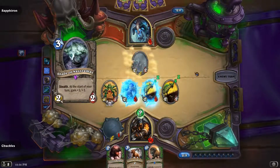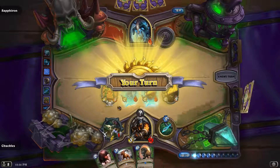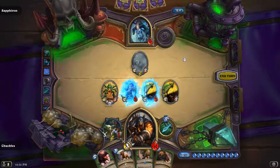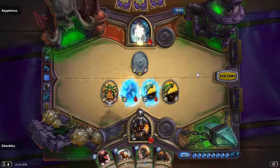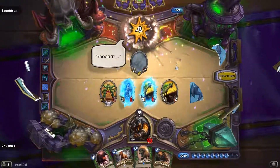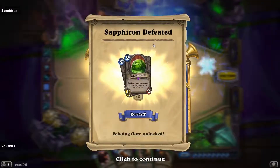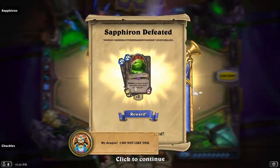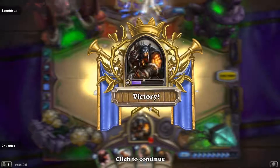Shade of Naxxramas — that's not gonna be enough to save your hide. So it looks like this is the end for Saffron. We're gonna go three with our Eagle Horn Bow and simply kill him with Steady Shot. That was Saffron in episode 14 of our adventures in Naxxramas. Saffron defeated — Echoing Ooze reward. Summon an exact copy of this minion at the end of the turn. This card is wonderful, I like that card a lot.